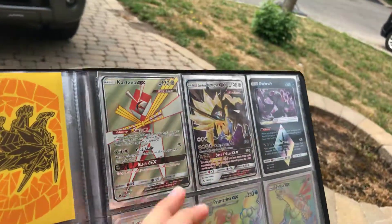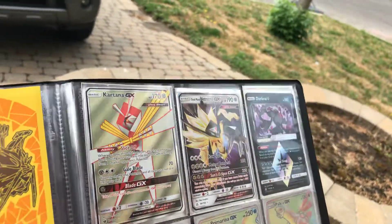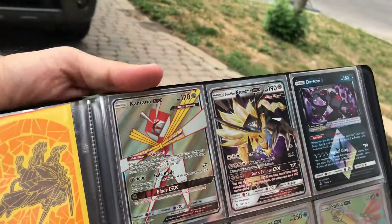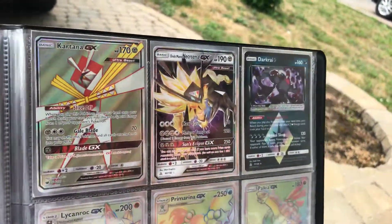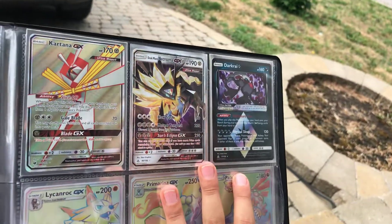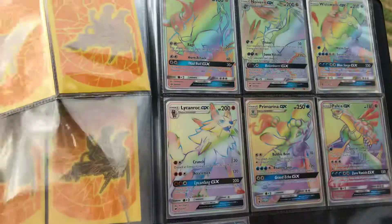The Ultra Beast Kartana GX Full Art, Ultra Beast Dusk Mane Necrozma. My Prism Card is Darkrai, 120 damage.